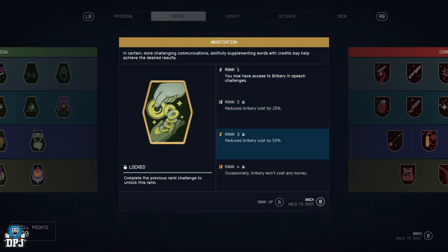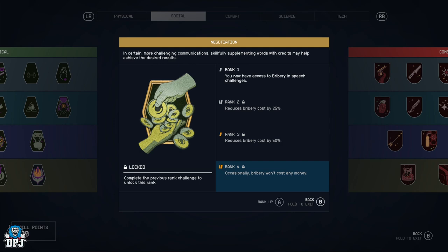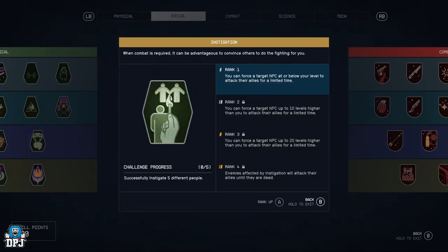Negotiation — bribery is available in speech challenges and costs 25% less, then 50% less, then won't cost any money at all.